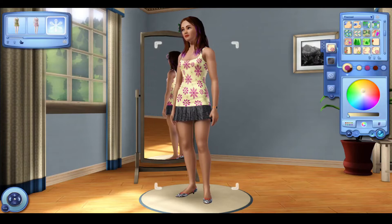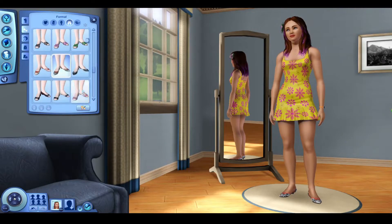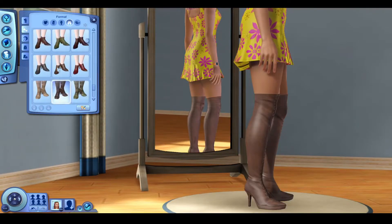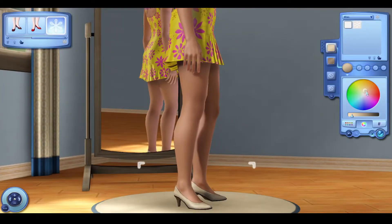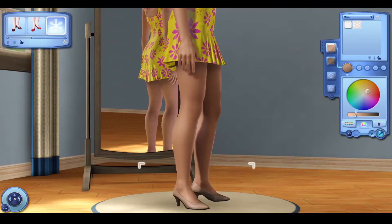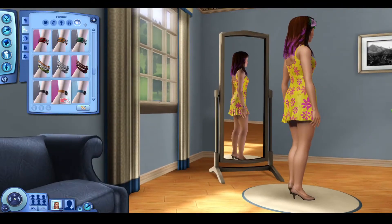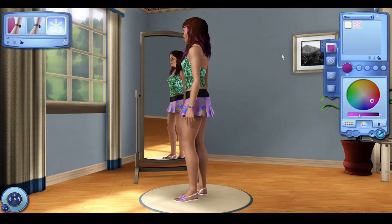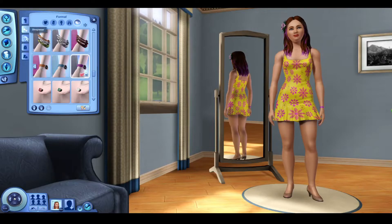I went to give her the same watch I had already given her and was a little disappointed I couldn't find the colour, so I customized it. Then I remembered that you can save your styles — another great feature, because if you create a style you really like you can save it and apply it to another sim later. I tend not to do this because I like to create unique outfits, but I wanted this watch so I saved it. This was her final formal attire.